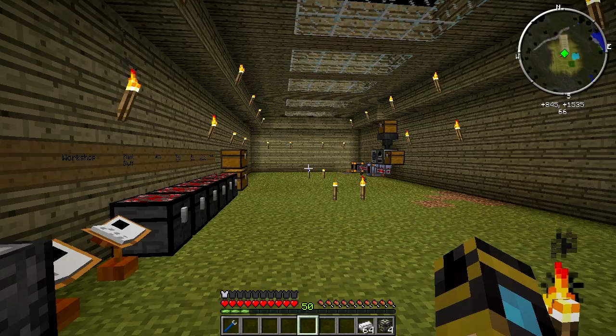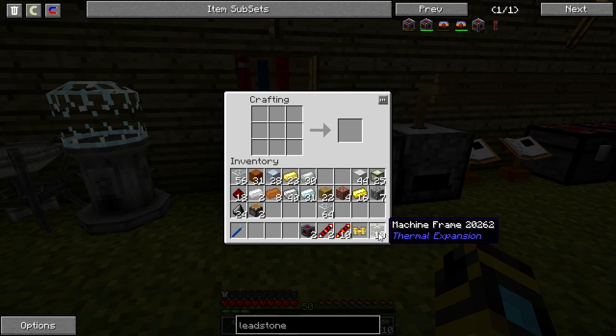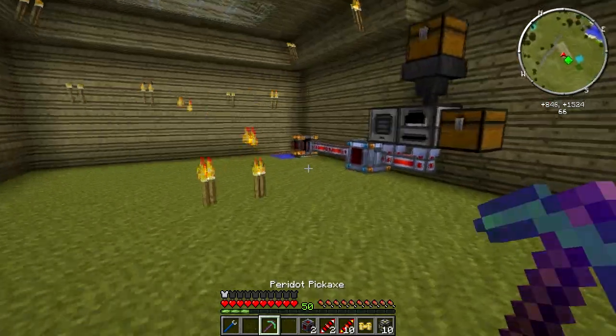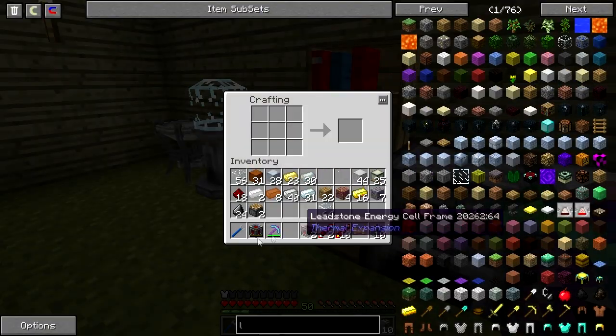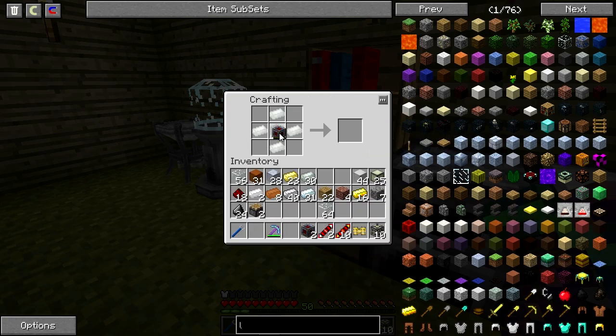I took some glass out of the workshop to get the necessary number of machine frames and all the other stuff done. One of the things we're going to do is upgrade our energy cell — so grab that, come over here, and we want to make a hardened energy cell. We use our existing shell and my invar, and there we go. We wanted to upgrade that because this holds quite a bit more than the normal leadstone energy cell. I don't quite have the tech to get higher than this right yet, but we'll get there eventually.